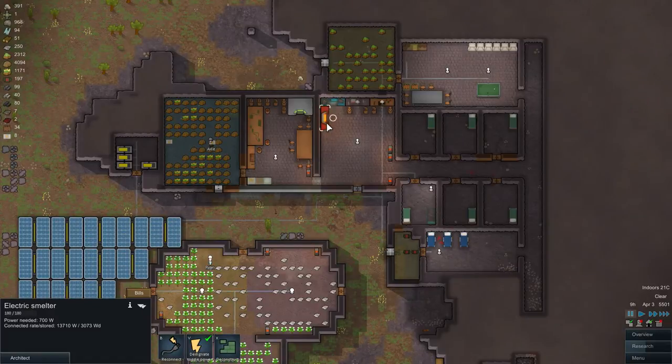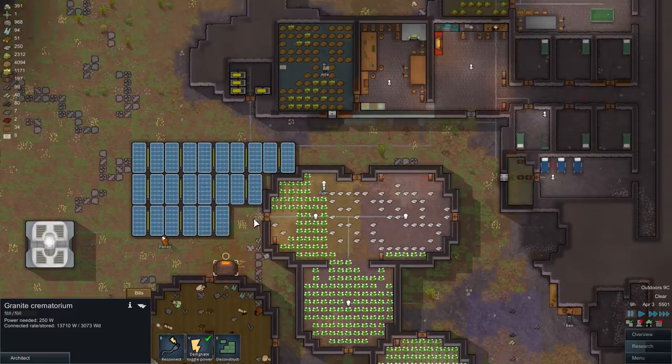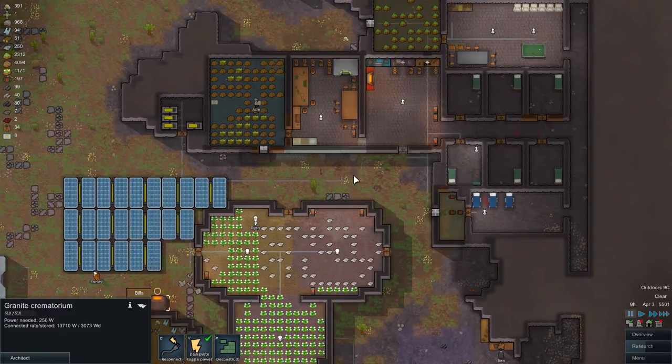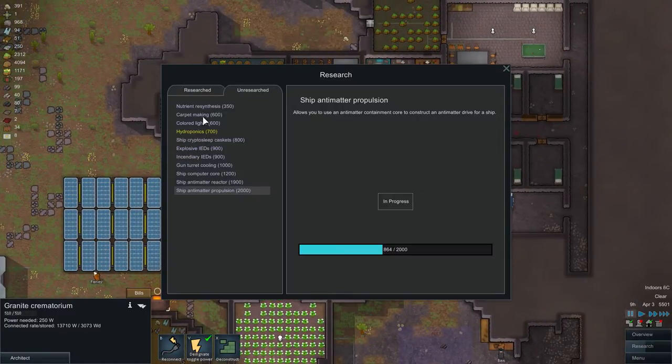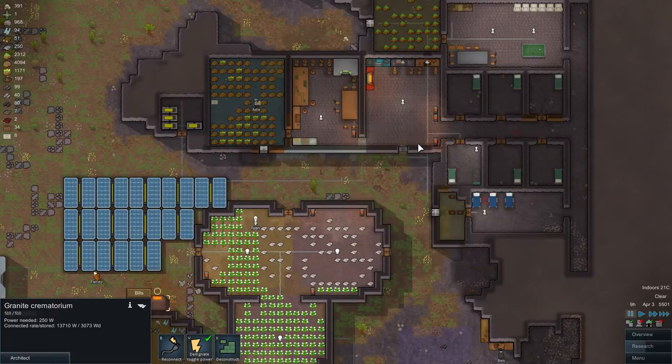Three of them are machining, electric smelting, and crematorium. For all of them you will need research. In the research tab we have crematorium for 450 points, and electric smelting and machining for 1000 each. They are all very useful and important.